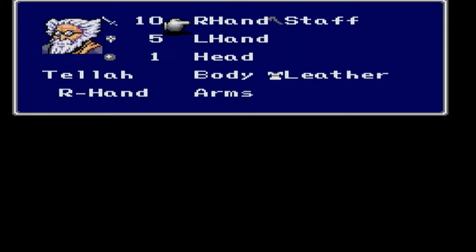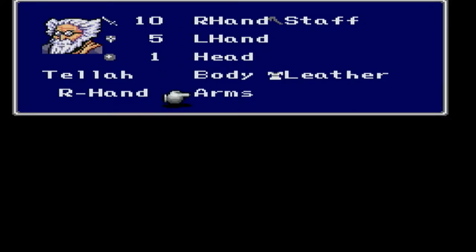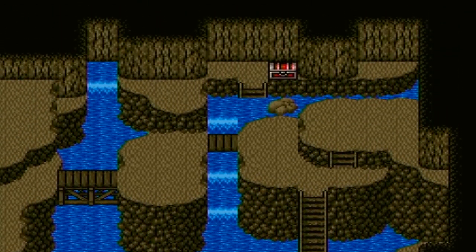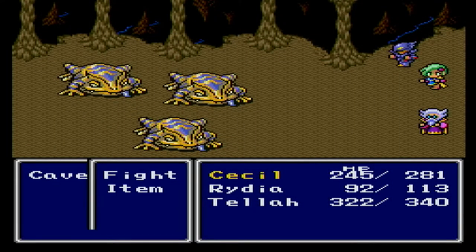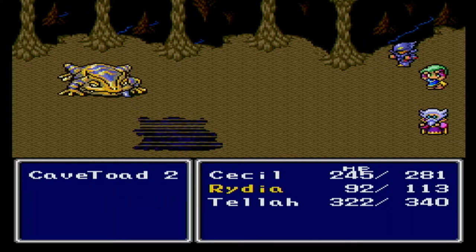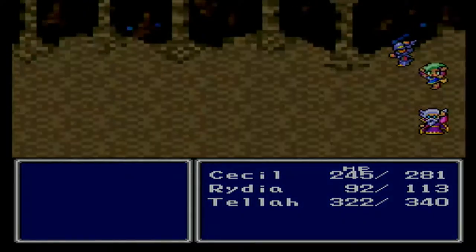What's he got for equipment? Not much! He's got a staff and leather armor. We don't have any other equipment for him at the moment. I probably could've bought an iron ring over in Kaipo, and also a cap. Oh, there's an iron ring — we'll equip that onto him. At least there's a new enemy — these are cave toads. They are toads; I believe they are weak to Lit, but it might be ice. Regardless, I'm just going to have Cecil stab everything so that I can conserve MP for Rydia and Tella.